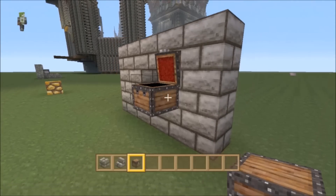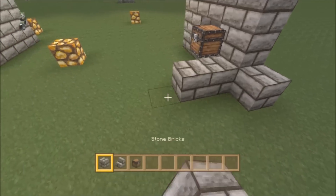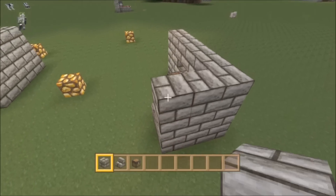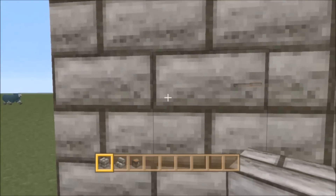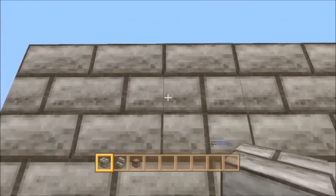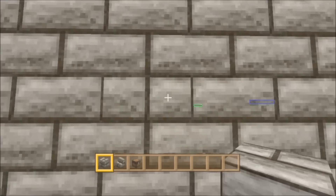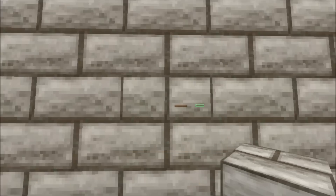Inside the chest you can add items like diamonds, so nobody knows it's there. You can even hide it completely. Now let's look at the wall — and there it is, you can see I can access and check the chest right through the wall.